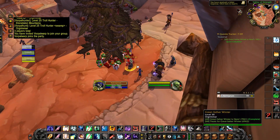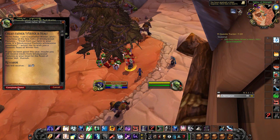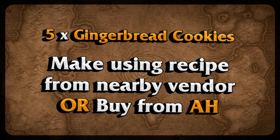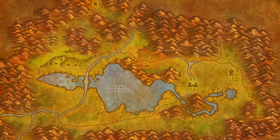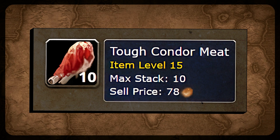Alright, so the first thing you want to do is go to Orgrimmar or Ironforge and talk to Greatfather Winter. Greatfather Winter is going to require you to give him some cookies — that will be 5 cookies you'll have to get him. That's where our first moneymaker comes in, because the small eggs are pretty annoying to farm, so most people are going to want to buy them. The best place for Horde to farm the small eggs is in Mulgore in the northeast. If you're Alliance, I would recommend Redridge, because you can also get the tough condor meat at the same time for extra gold.